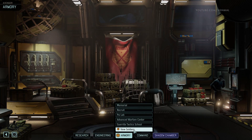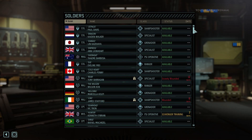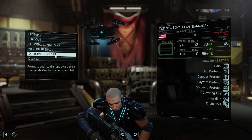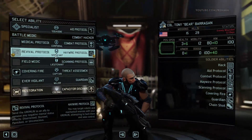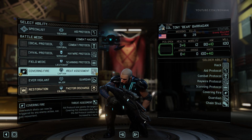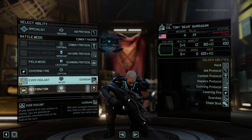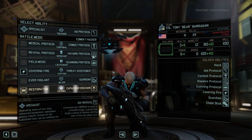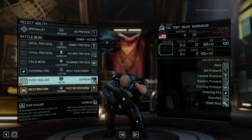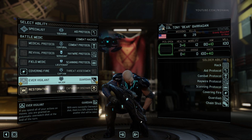Speaking of training — we can retrain abilities, or is it the whole tree in the Advanced Warfare Center? Because if so, I might retrain Bear. Remote soldier. The reason I'm saying that is covering fire is nowhere near as good as threat assessment in my opinion, and threat assessment plus guardian is a really good build.